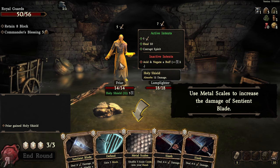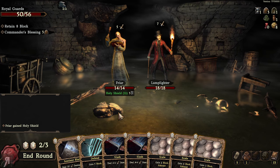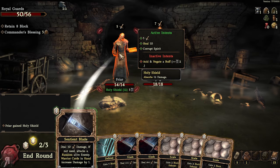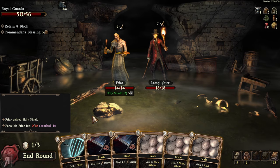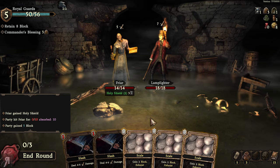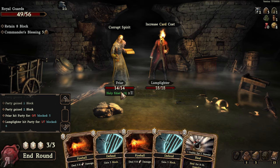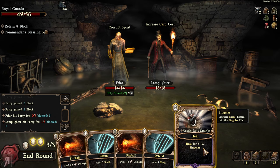We've got a healer archetype in this next encounter. The tutorial shows using metal scales to increase the damage of Sentient Blade — because it's a warrior card and Sentient Blade gets buffed by how many warrior cards are in your hand. I make a mistake and fail to attack the Lamplighter first, not reading what Holy Shield does. Holy Shield basically protects an enemy and makes it very difficult to take them down.